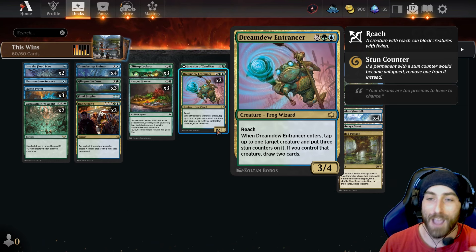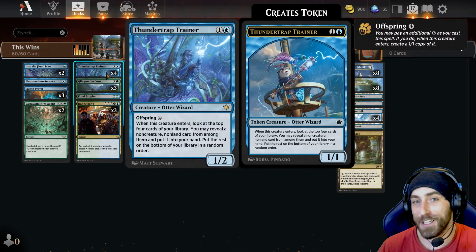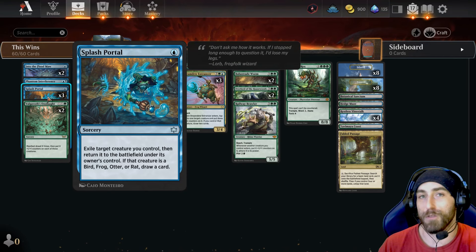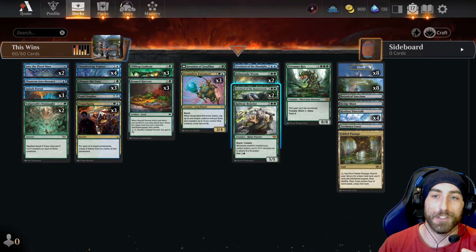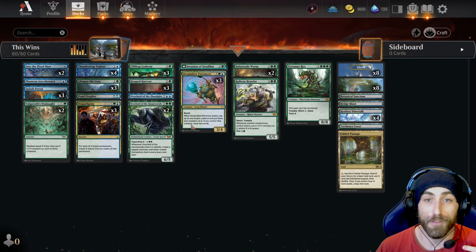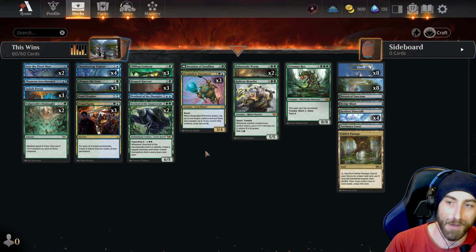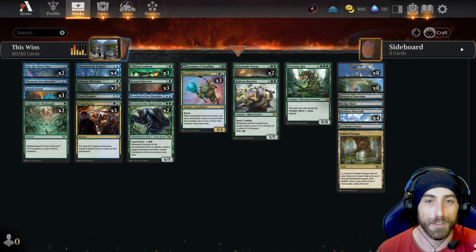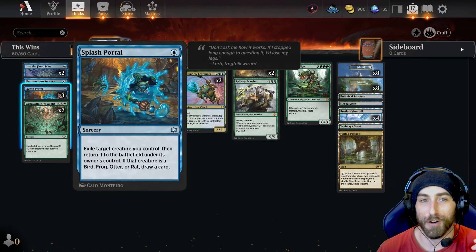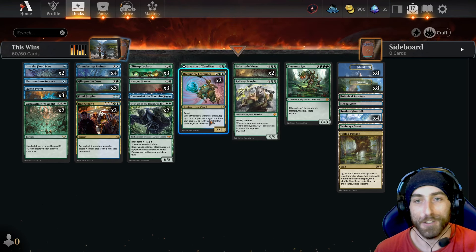Your Clifftop Lookout is ramping as well, you're drawing cards with Pond Profit, you're drawing tons of cards with Dreamdew Entrancer — such a good card. Tap three, stun counters on something, it's essentially removing it. You put this on like your trainer or your Clifftop and then you just Splash Portal it. The lines you can make with this are really really flexible. You also have Overlord of the Hauntwoods in the three-drop slot, and Overlord of the Flood Pits.